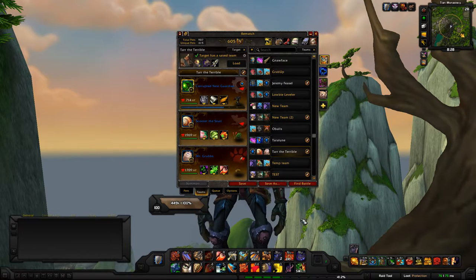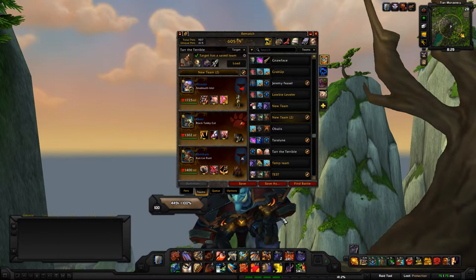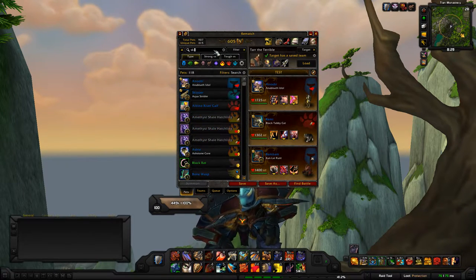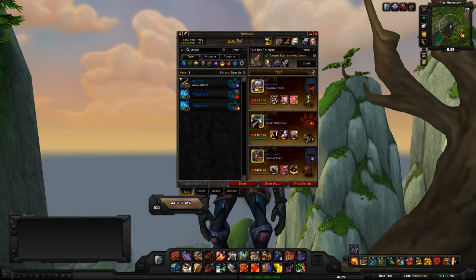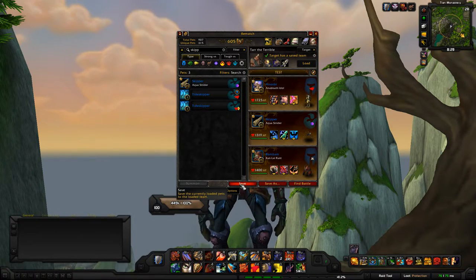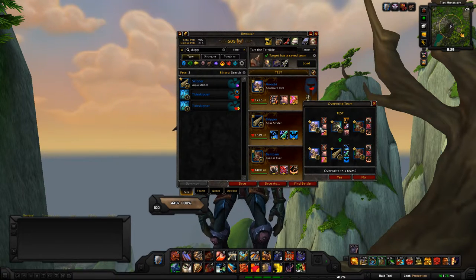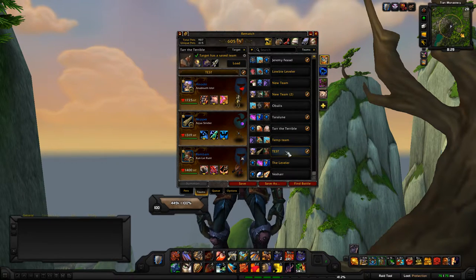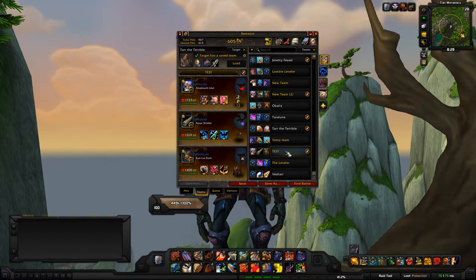If you have a current team and want to switch pets because you found a better strategy, just target the team you want to change, go to Pets, find the pet you want, drag and drop it into whichever slot you want to change, then hit Save. It will ask if you're sure you want to override — confirm and it's changed. It's that simple. Once you learn it, you know it — it's meant for people who just want to get their pet battling done and move on.